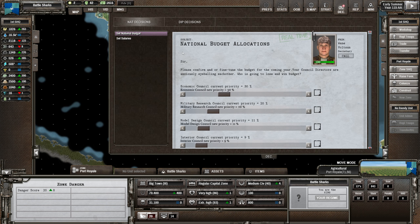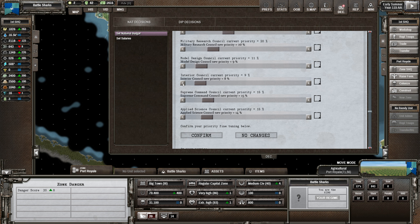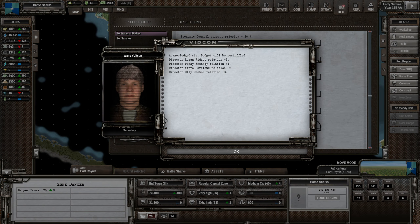Looking at the decisions - national budget. The economic council wants more, model design less probably. Applied science council is kind of important but we really want to be putting most of it into the economic council. You really get diminishing returns when it comes to increasing funding - people like you a little bit more if they get more funding, but they really dislike you if you cut their funding.